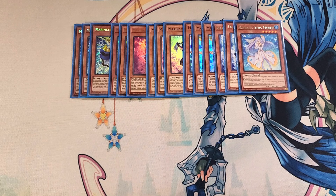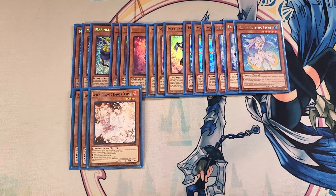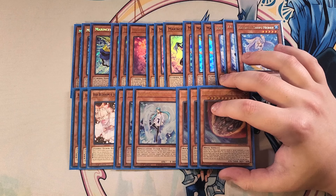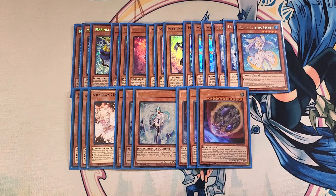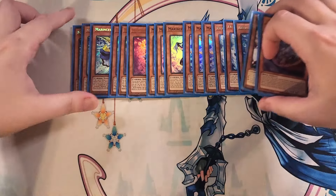For the hand traps, we're going to be playing three copies of Ash Blossom just to stop your opponent from touching the deck, three copies of Infinite Impermanence — wait, Effect Veiler — to stop your opponent's monster effects, and three copies of Nibiru because we can easily out it. This card is really powerful this format and is just really good overall in the deck to basically break your opponent's board. That's it for the monsters — let's get into the spells.